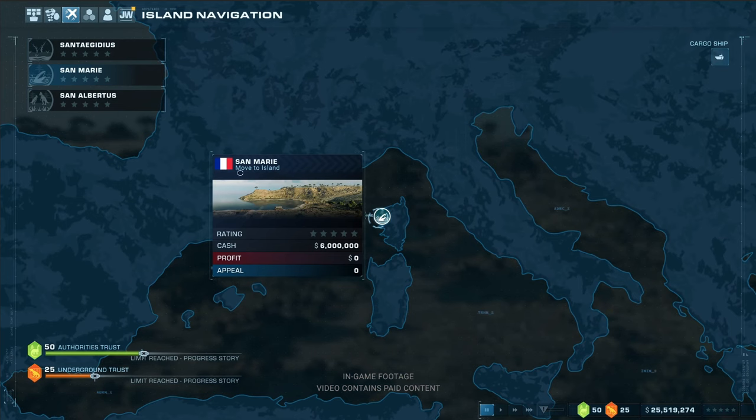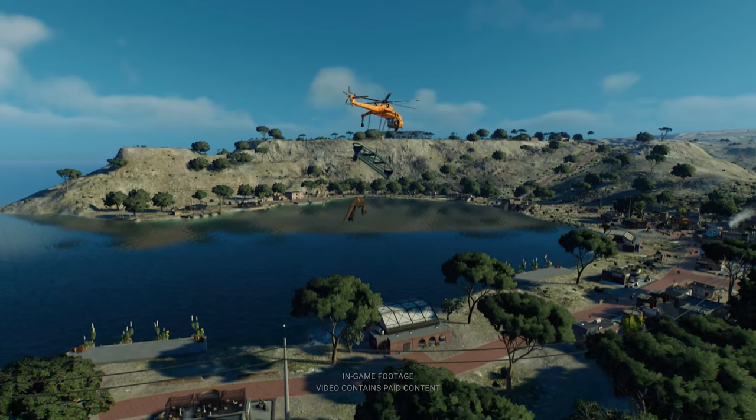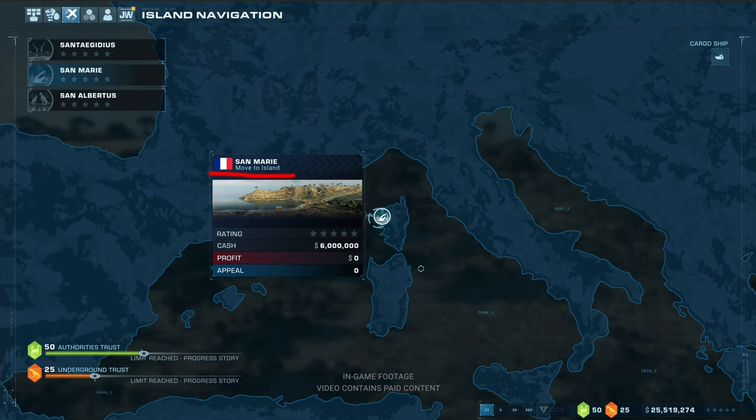There's also the bay map, San Marie — the one with the open lagoon. You can travel there at any time. And in the campaign it will be the case that you occasionally have to switch between islands during missions. You can always see how many stars you have on each island. It will probably be mission-based, where you fill up three stars on one island and then have to go to the next. You might start here, then move to the next island and come back — switching back and forth.